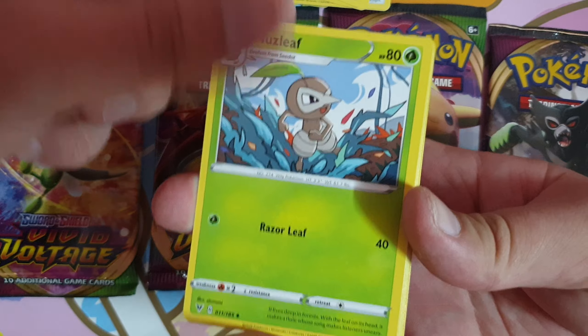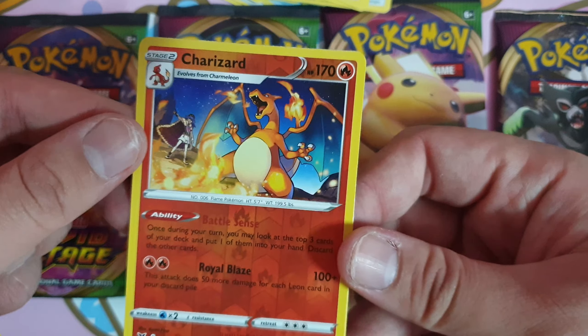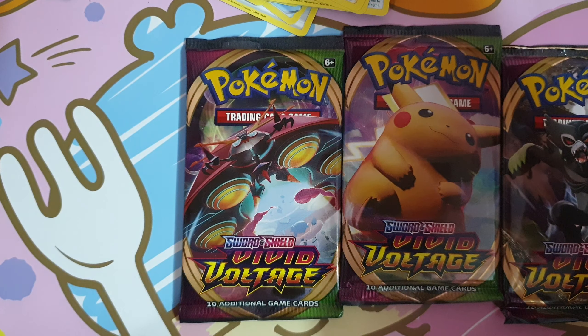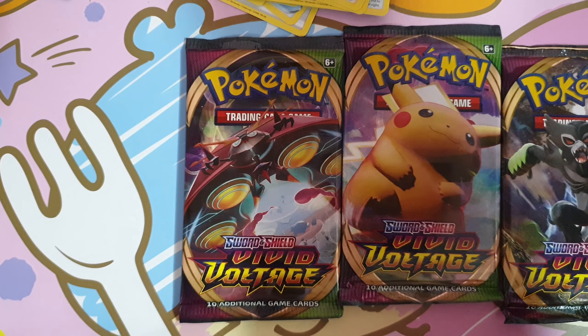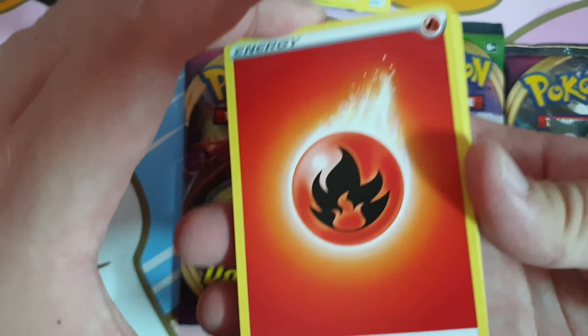Pikachu next. Electric Energy, Subet, Loudred, Zap Striker, Electric, Keferi, Fempy, Yanmer, Galarian Meowth. First Amazing Rare is Zashian! I think it's nice — there's a slight texture to it, but it's still nice. It's just a normal Zashian. First Amazing Rare from this box.